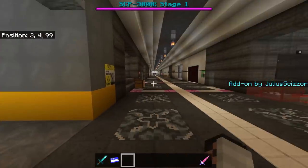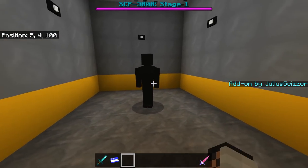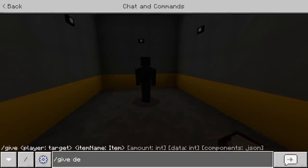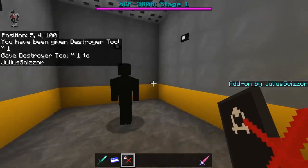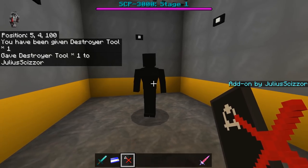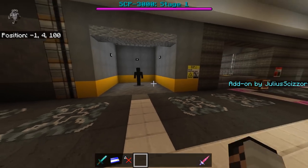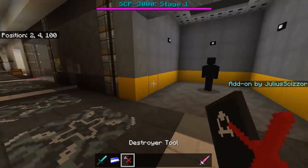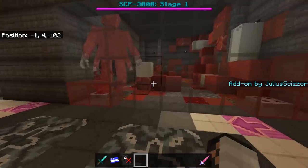Next is SCP-650, which I made entirely by myself — I'm so proud of it. You use the destroyer tool to activate it; once activated, after around 15 seconds it will teleport. I'm not going to let him teleport because it's annoying to bring him back, but he's really cool.